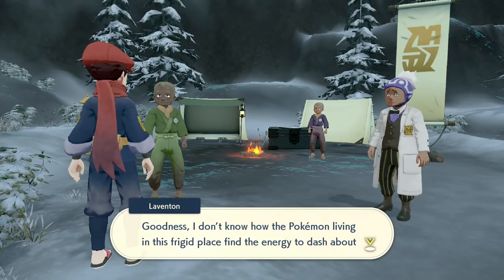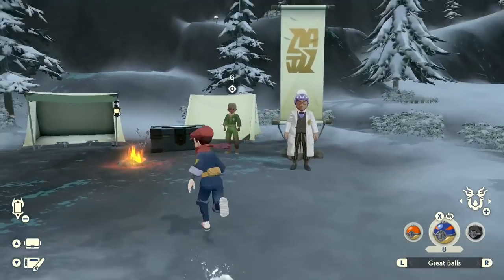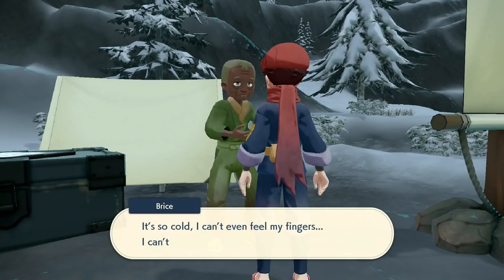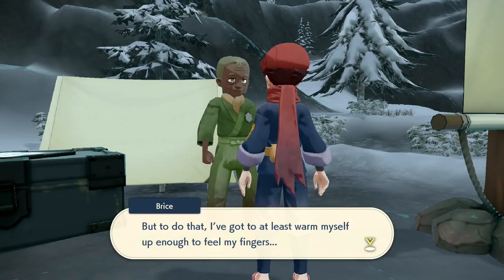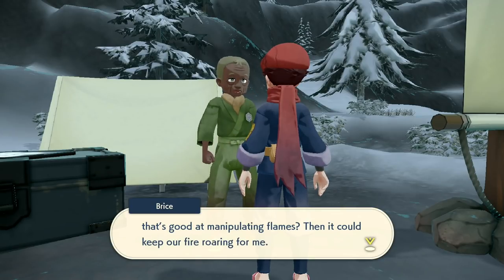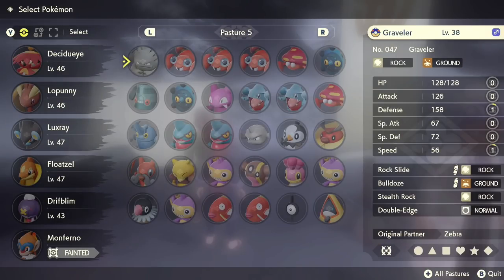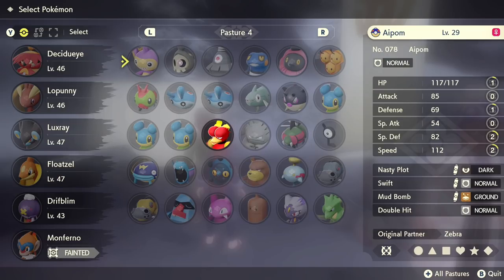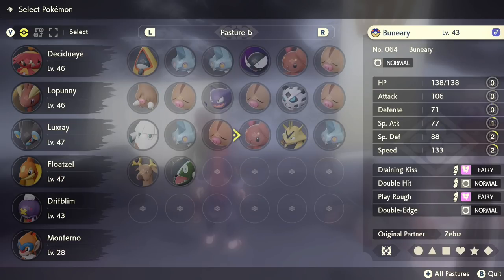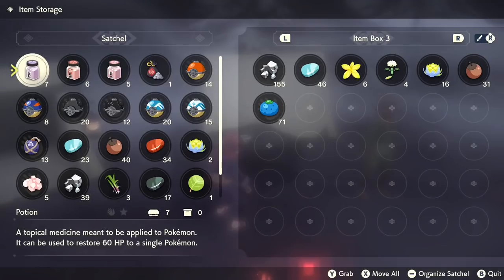I don't know how the Pokemon living in this frigid place find the energy to dash about as they do. Do they have a nice layer of insulating fat, perhaps? There must be some trick to it. It's so cold I can't even feel my fingers - I can't work like this. I just want to earn my way up through the ranks, but to do that I've got to at least warm myself up enough to feel my fingers. You think you could bring me a Pokemon that's good at manipulating flames? Then it could keep our fire roaring for me. In search of a fiery Pokemon - well, I certainly have some. Let's see, do I have any extra fire-type Pokemon? We haven't seen too many fire-type Pokemon. Like we have Monferno who's fainted, so I don't want to give that. I could give Magmar, but it's my only Magmar at the moment. So I think I'm going to take a pass on this one for the time being.